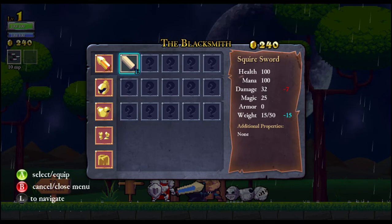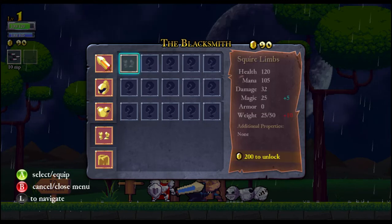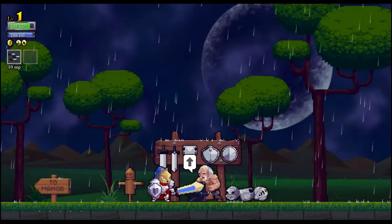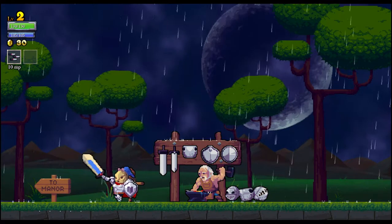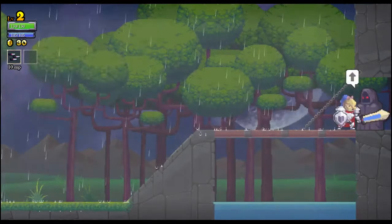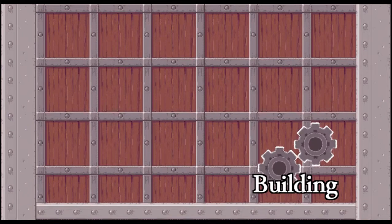We still have 490 gold which we might want to spend. The blacksmith chat basically says he was a great smith one day, but he can't do anything without blueprints which you have to find in chests. We got the squire sword — seven more damage than what we had. This gives a boost in health and mana. I usually just get the armor first. I don't really care about magic. Let's go back and see if we can spend more — 60 gold to unlock either one. Let's go with health because I genuinely use armor and health more than magic.